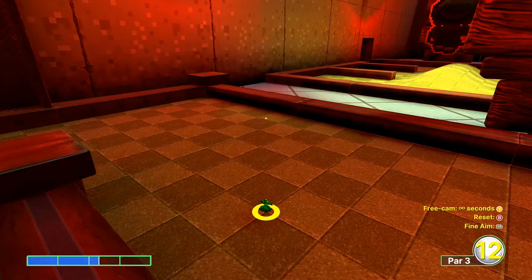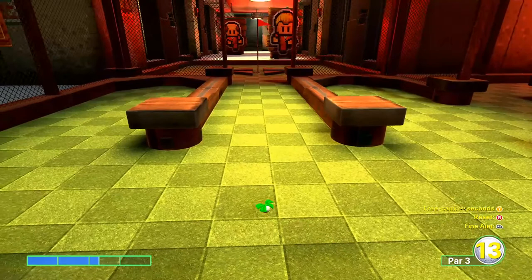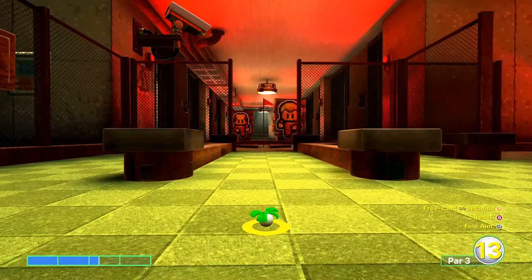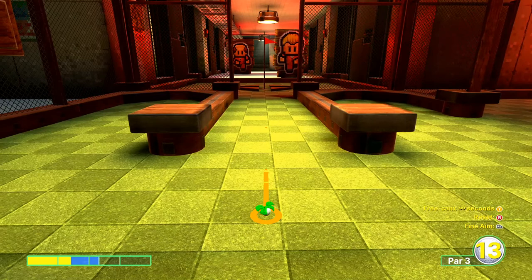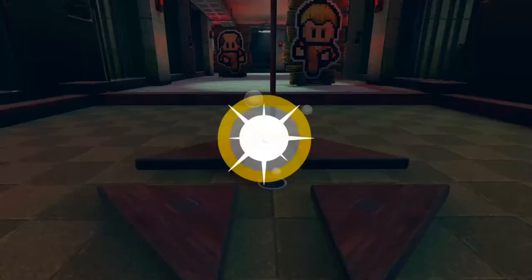For hole 14, we're going to be aiming in this specific direction and doing about two and a quarter bars, give or take. We're going to have two bounces off the walls in front of us — that'll put us into an easy shot for a birdie. Lines us up perfectly here. Then all we have to do is aim at the hole and go about one and a half bars. There you go — birdie.